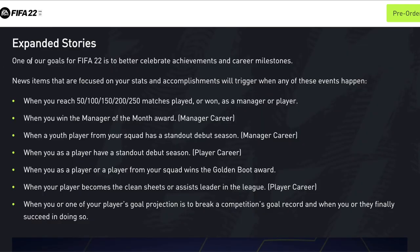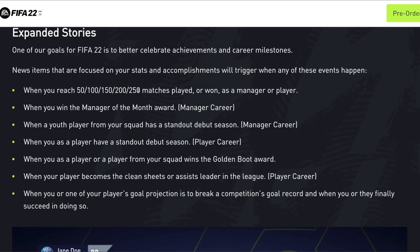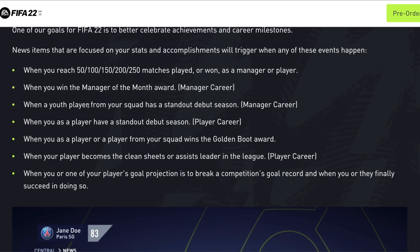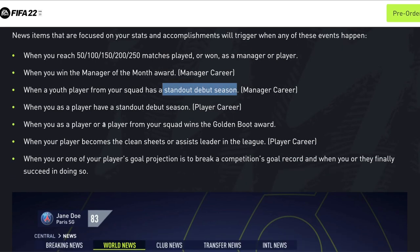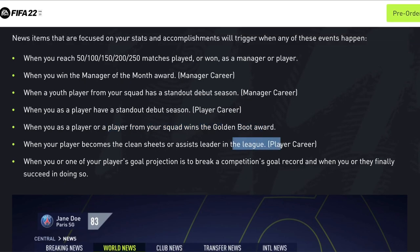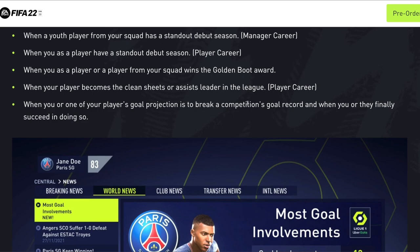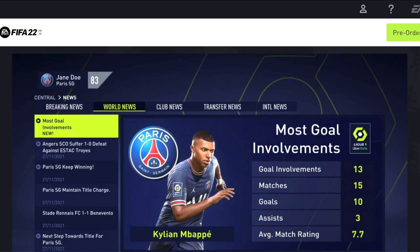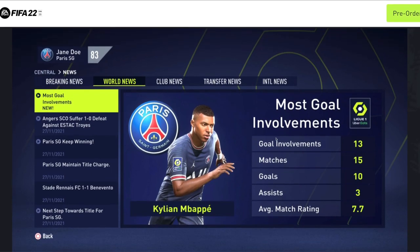Next up we have expanded stories. One of EA's goals for FIFA 22 is to better celebrate achievements and career milestones. So for manager mode, if you win or reach 100 matches or 50 matches you'll get something in the news. Manager of the month gets a news tile, as does a youth player with a standout debut season, a player winning the golden boot, becoming the clean sheets or assist leader, or when you or a player breaks a competition goals record. The news section will look the same but with fresher tiles for records and achievements.